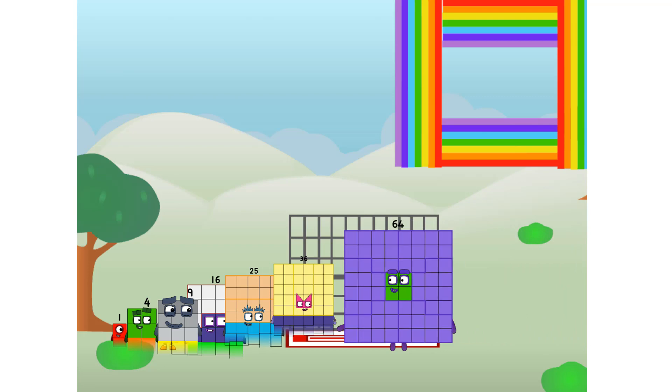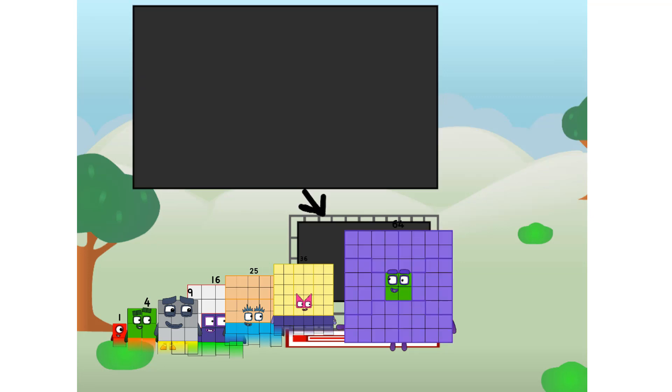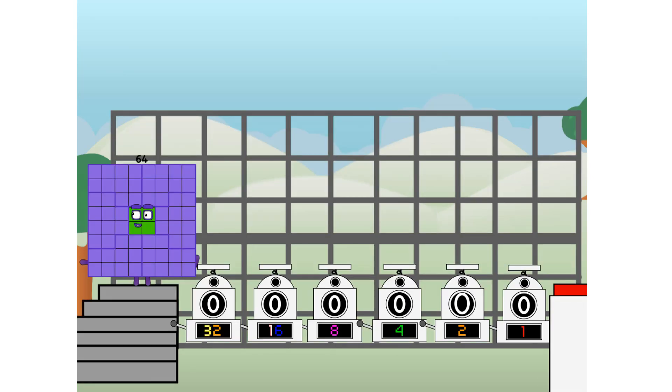There you are. This way, I've got so much to show you. I am 64, and I can be a strong square, a chessboard, a super rectangle, 8 octoblocks, or even a super cube. But today, I want to show you a little trick I call binary boosters.